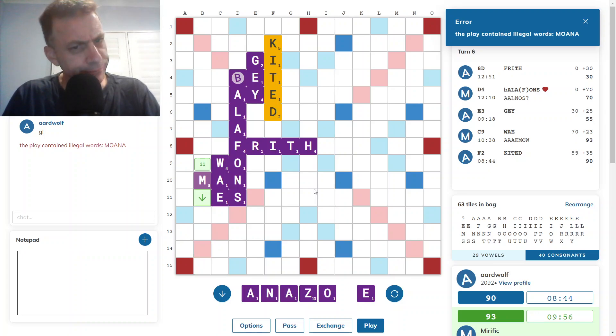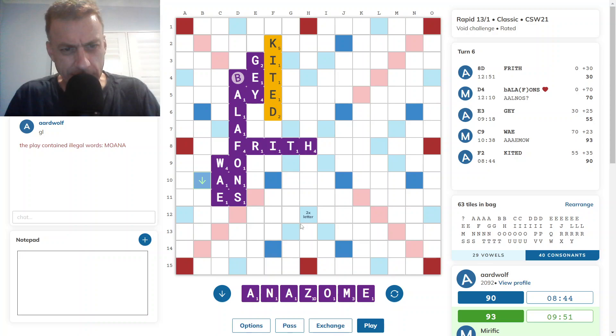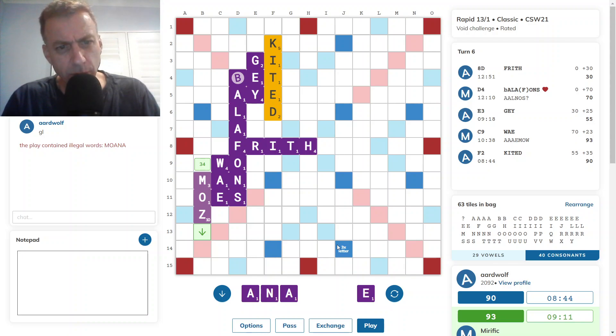Now I do have the ZONE component of a word — AMAZON. Not good. MOANA, no good. What to do with the Z? ABBOT is good. Nothing goes after AYE that I have. Z plays here but can't get it to play twice. What about MOZ? 34. Such a shame I can't get down to that double word square.